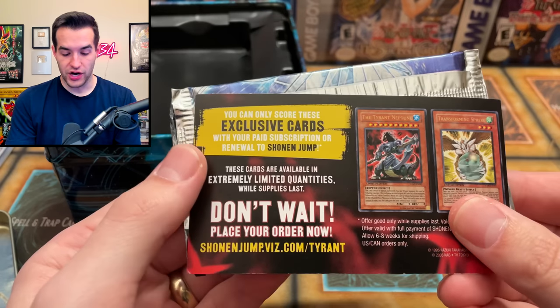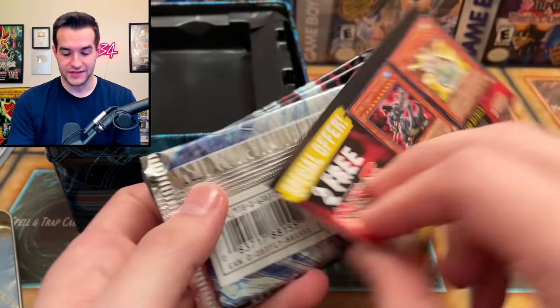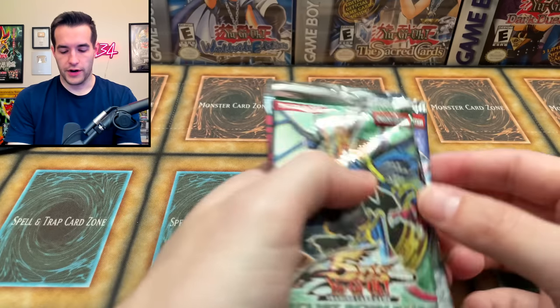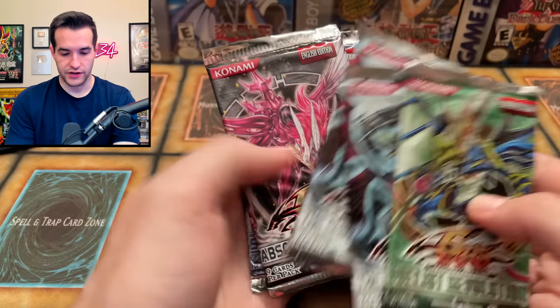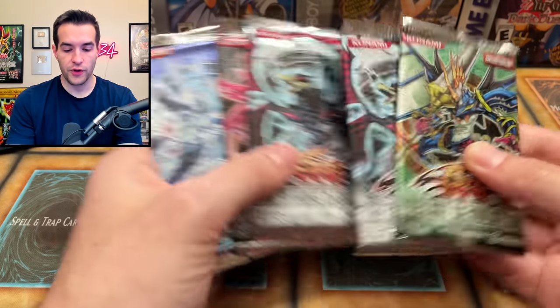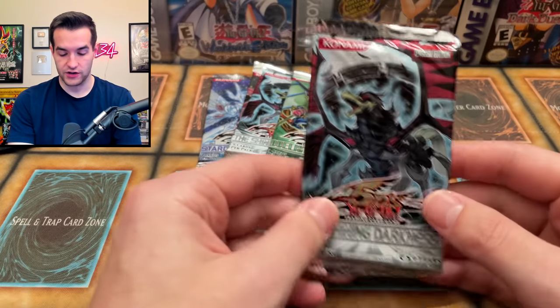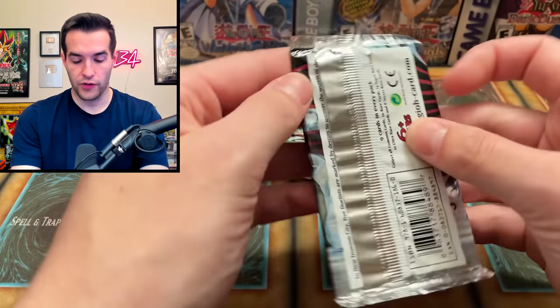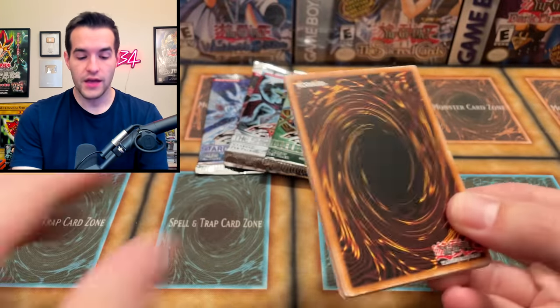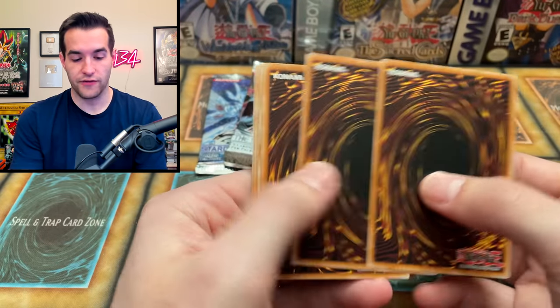Our four packs — make sure you get the Jump Magazine to get all the promos. Sometimes they were good, most of the time they weren't. Our packs inside are Duelist Revolution, Shining Darkness, and then there are four different packs in here, which is pretty fun. Let's start off with the two Shining Darkness packs. Let's see if we can pull that Black Winged Dragon. We've had good luck pulling Ghosts for other people, so I probably won't pull anything here, but you never know.